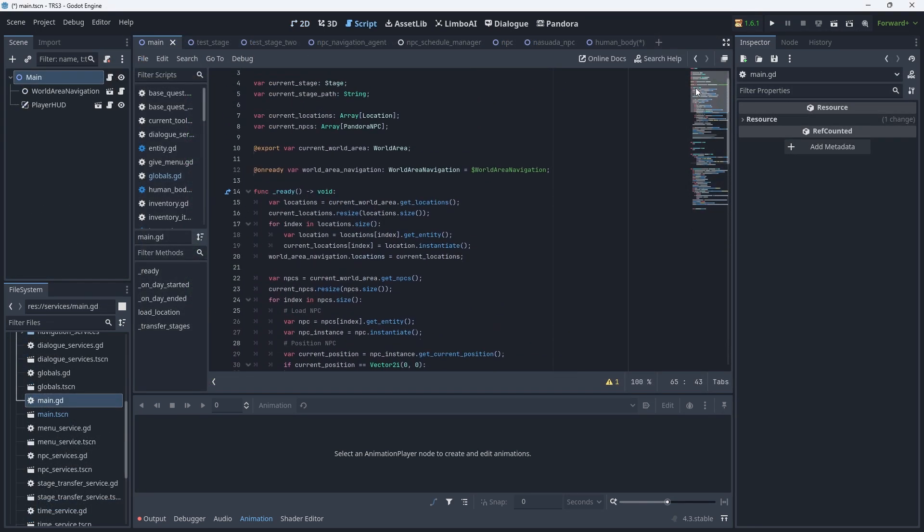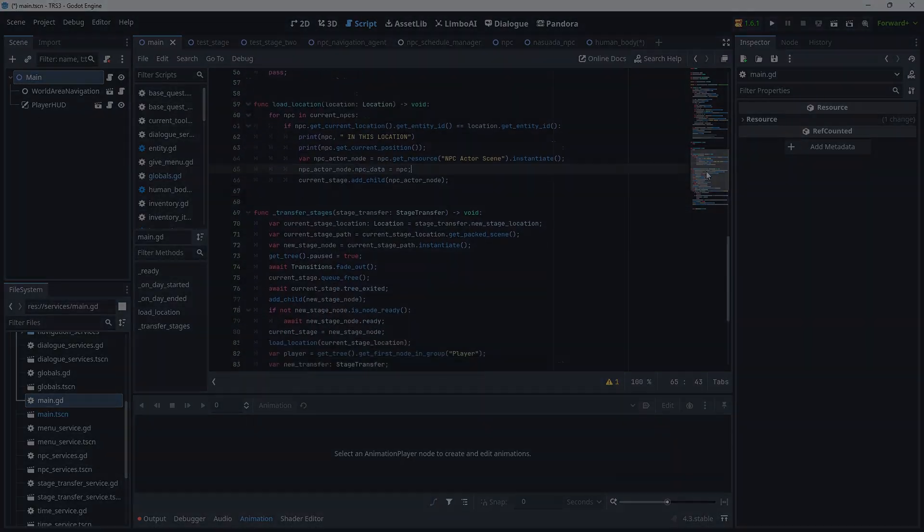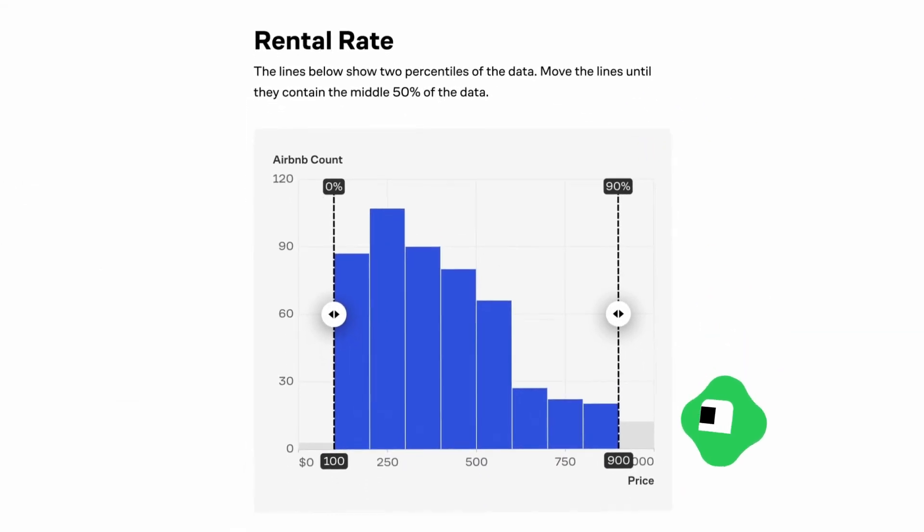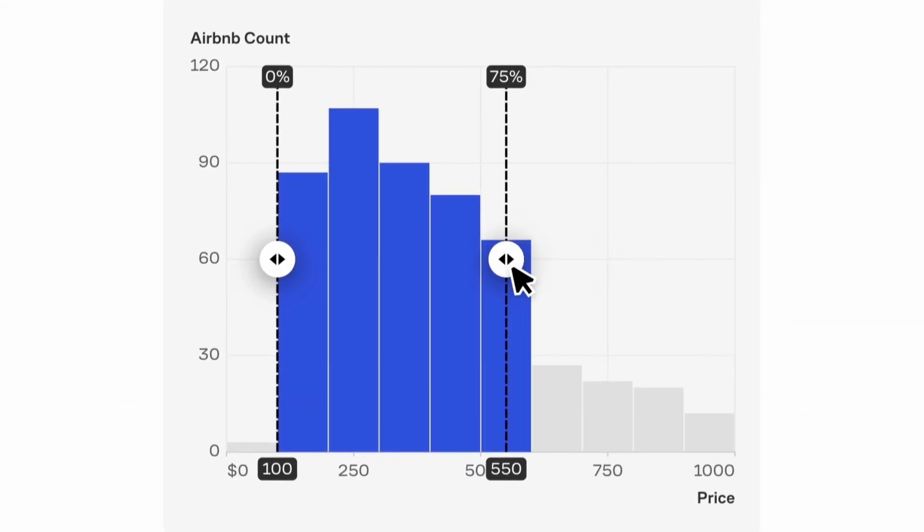If you're interested in learning more about coding and problem solving in general, check out the sponsor of today's video: Brilliant.org. Brilliant is the place where you learn by doing, with thousands of interactive lessons in math, data analysis, programming, and AI. Brilliant's approach to learning is uniquely effective.